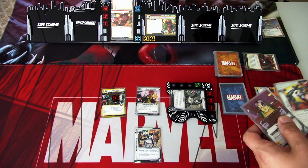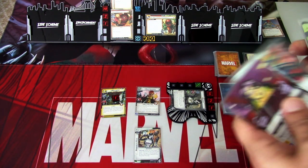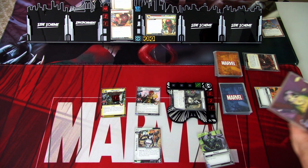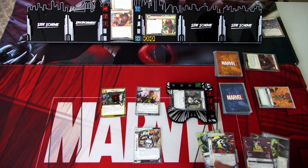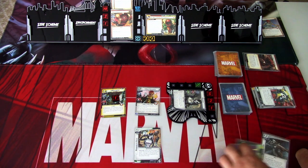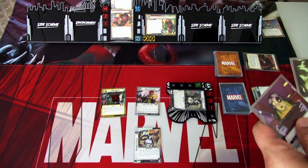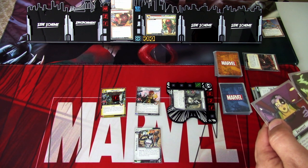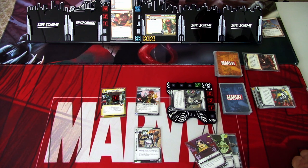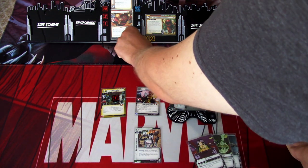Juggernaut also loses Stalwart when the helmet is flipped, but it didn't matter last round. I'm immediately using Genius and Lucky Break to flip the helmet back. Then we thwart — these resources are gone.